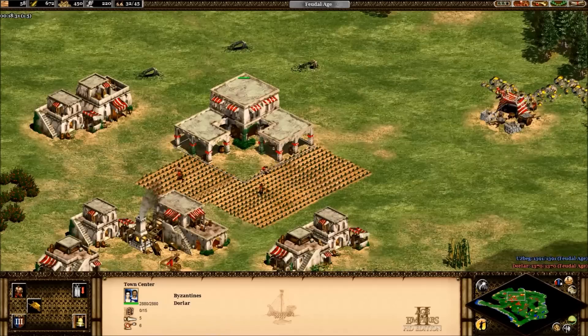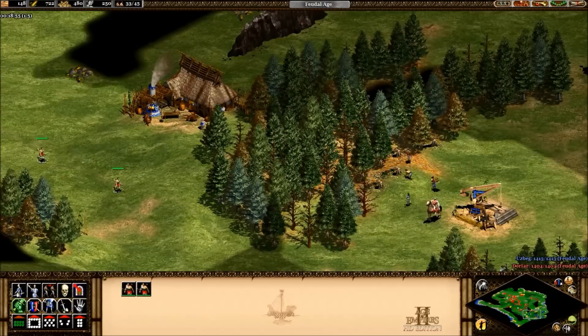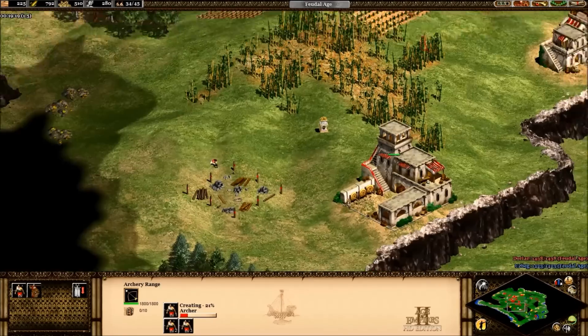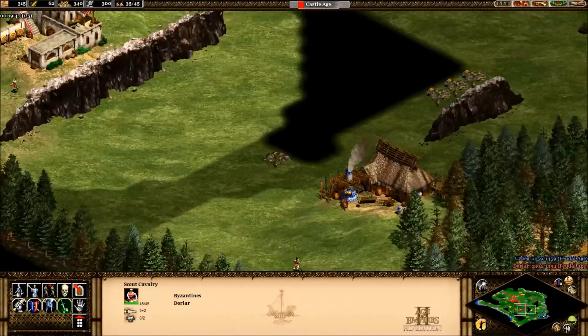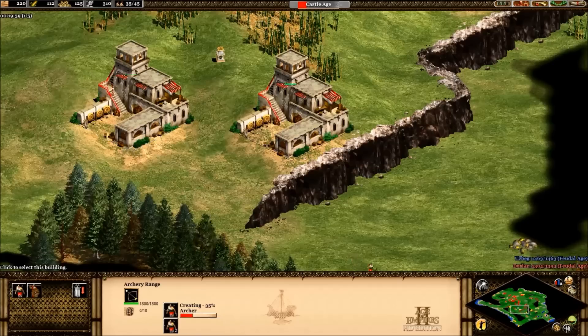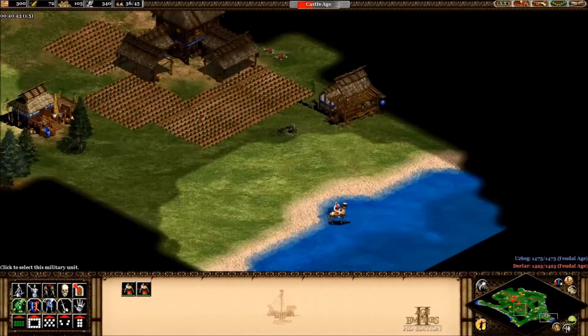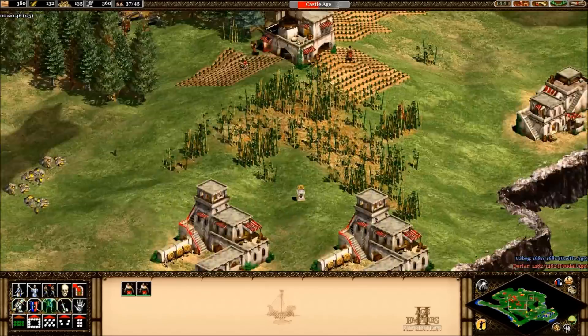Whenever you're fighting a computer or even a player you want to try to cut off their wood. That's the most important resource to cut off, in my opinion. If you cut off their wood they can't build farms, so you've cut off their food essentially, and they're really limited in what they can do without wood. You can cut off their food or their gold and they'll still get by, as long as they have wood. Once you've cut off their wood you can start picking off the other resources such as gold.